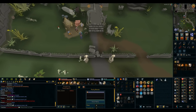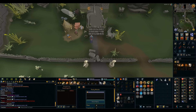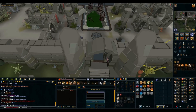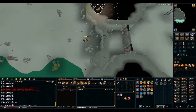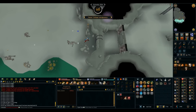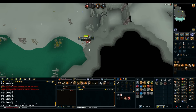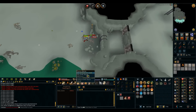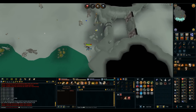I want 60 attack before the Fight Caves so I can use dragon weapons on the rangers. I have a Bloodvelds task and they're weak to range, so using melee might be iffy. 60 attack — I can use dragon weapons now. Dagannoth task — I had to sit at the top of this ladder for five minutes waiting for them to get non-aggressive, because if you go down while they're still aggressive they all fire at you and deal a lot of damage.